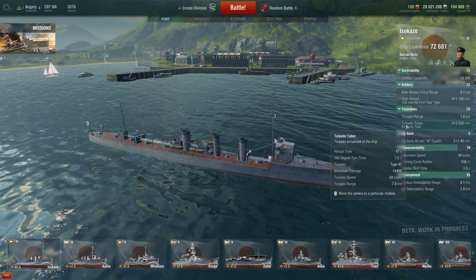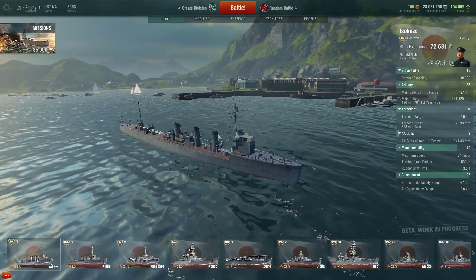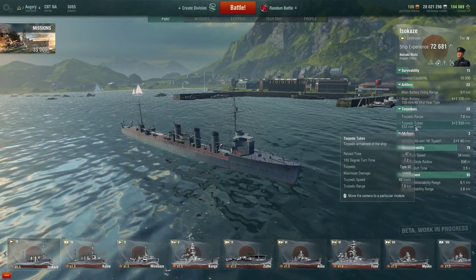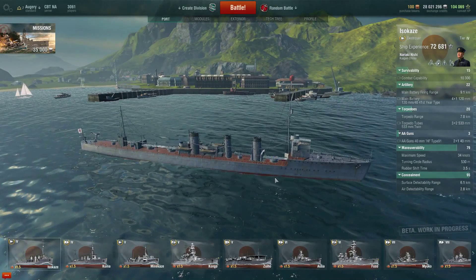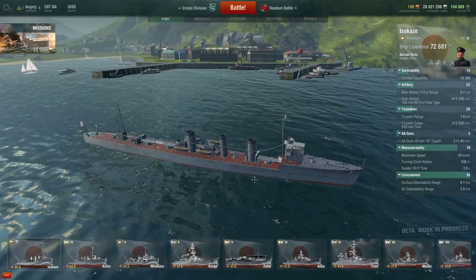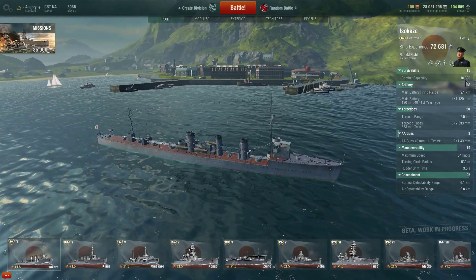The Iso Kaze gets 3 twin tube torpedo launchers, which is an extra 2 torpedoes from the Wakitake. While these torpedoes have the same range of 7km as on tier 3, they get a lot faster at 68 knots, so they'll be a lot more accurate. They also do a lot more damage, and between the two of them the Iso Kaze can actually wreck enemy ships.